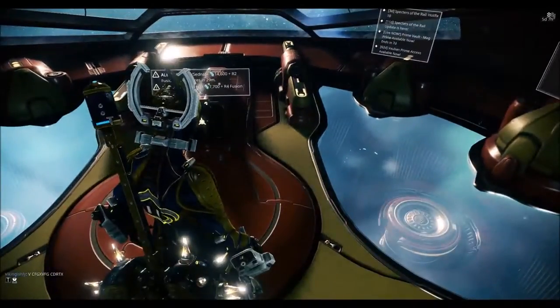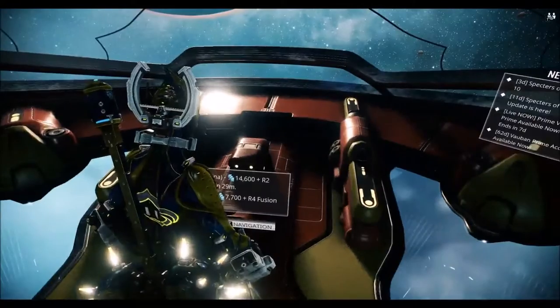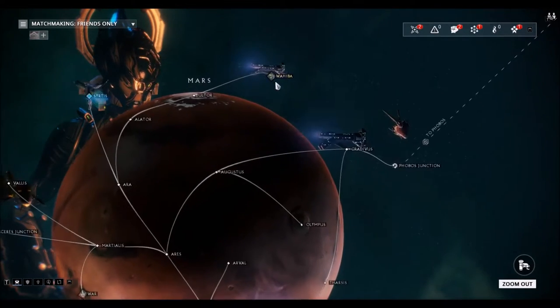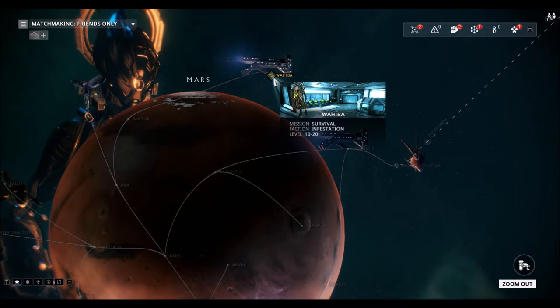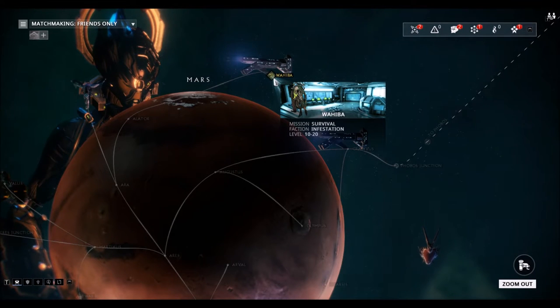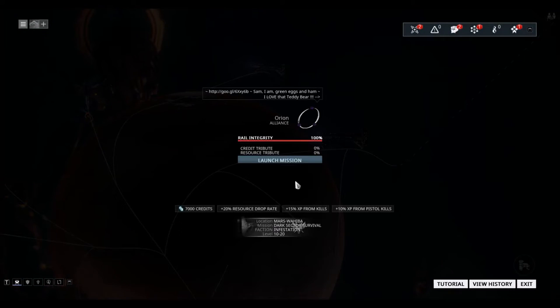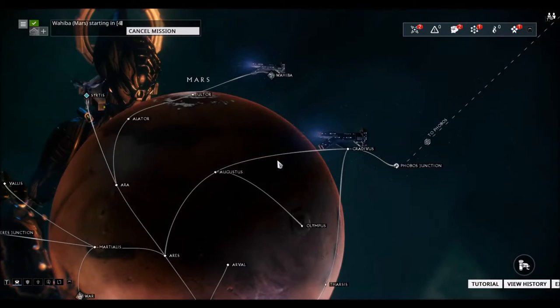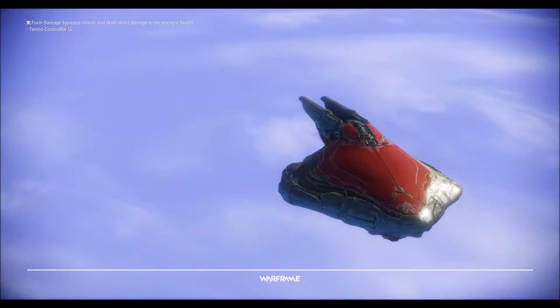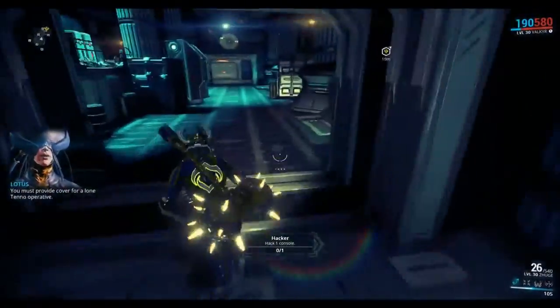Once you can get to Mars, you're going to be able to go and do the Yb mission, which is a survival mission. I recommend you get some kind of AOE melee weapon — it's going to be really easy to get through this if you have that. With the double credit bonus equipped, we're going to be able to get some good quick credits.